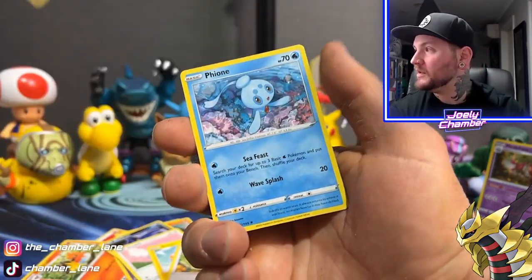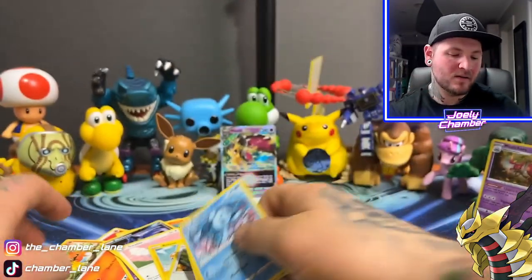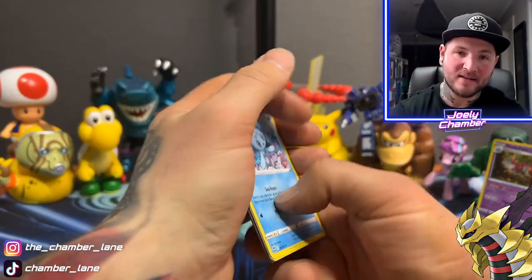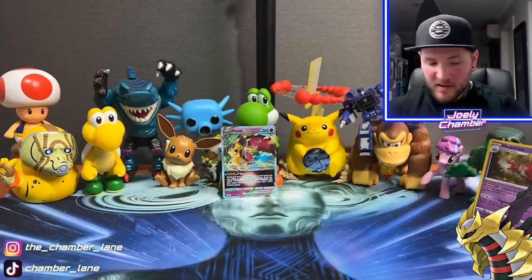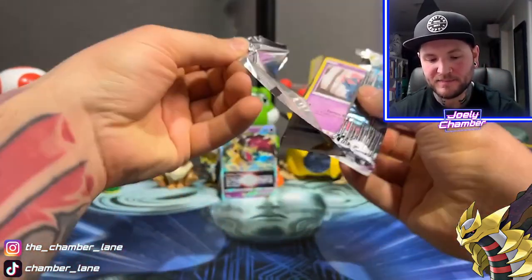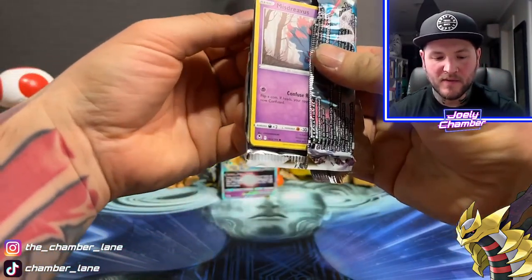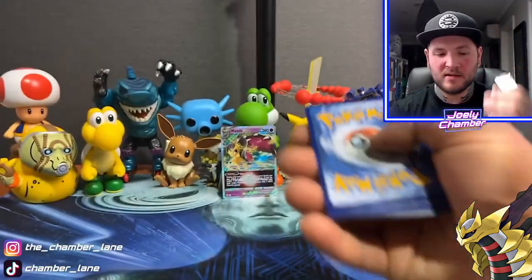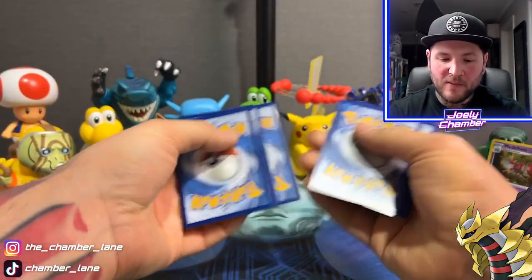Niru, Dreepy, and a Falinks. Listen, there are like 20 Pokémon that look exactly like that same guy. Pokémon, fire your Pokémon design team and hire me. So we've only got the one hit so far — that Mawile, old mate with the claw hand.